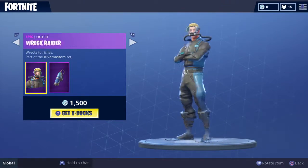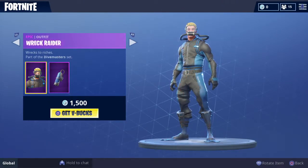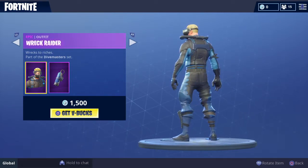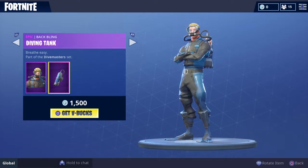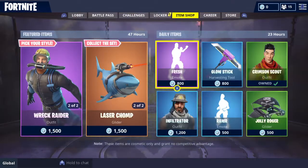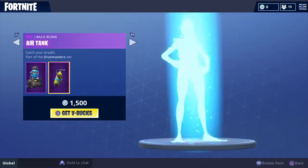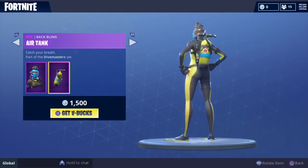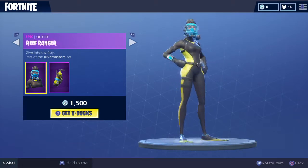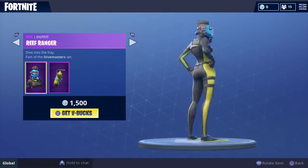We got the Erect Raider — this also goes along with Loot Lake. We got the Diving Tank, very nice, it's looking like a shark, that's sick. And then we got the female version, the Reef Ranger. I actually like this one better — this looks like my toxic hazard character.